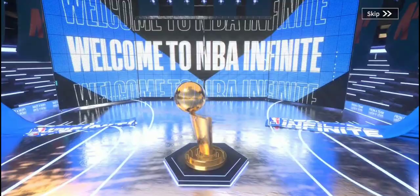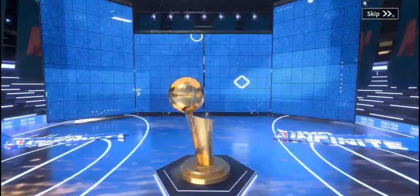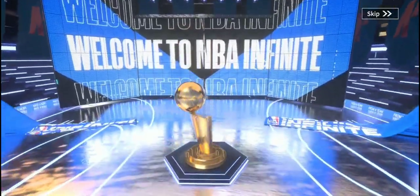In the background, you would know if you got something good — if it's a purple background. That's a Jalen Green right there. Let's continue, these are Covered Classics. We pulled another regular player — it's Andrew Wiggins. Let's see what we get. Another regular player. Hopefully we pull one Epic out of these.